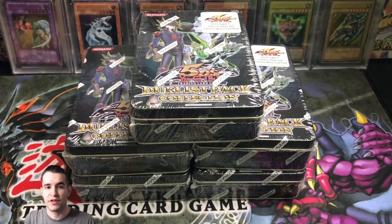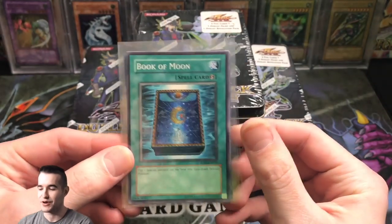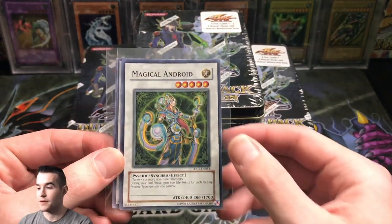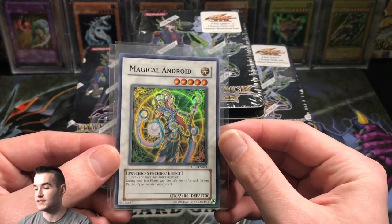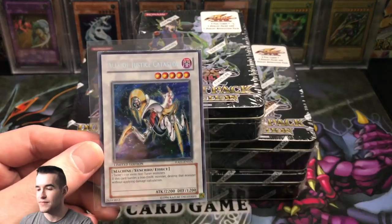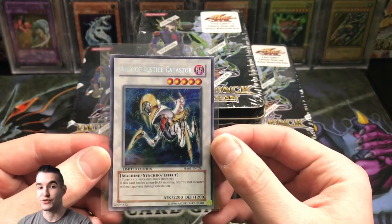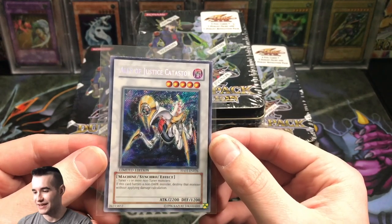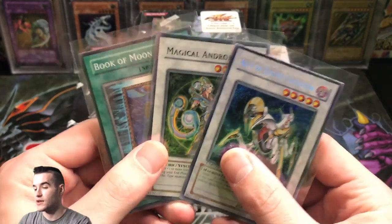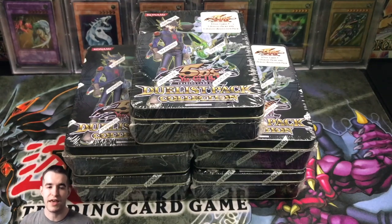Before we get into this, I have a couple of things to show you guys as well as the giveaway for this video. We've got a meta-relevant Book of Moons — it's a common but it's from Retro Pack 2. We've got a Magical Android from Duelist Genesis, Super Rare, pretty cool card. And then we've got a Secret Rare Ally of Justice Catastore. If we hit 100 likes on this video we can give away these three cards, so make sure you hit the like button and comment.